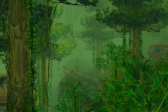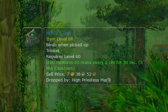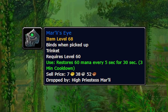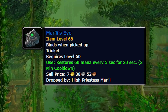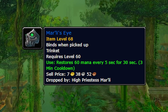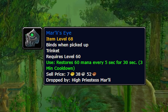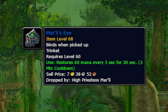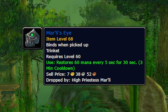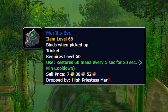First, let's cover the blue trinkets that drop off some of the random bosses. The first one is called Marley's Eye — super common, you're going to see it all the time. It drops off High Priestess Marley, the spider boss in ZG. It's a simple trinket with an on-use which restores 60 mana every 5 seconds for 30 seconds on a 3-minute cooldown. It's kind of similar to a Mind Tap Talisman or the Shard of Scale from Onyxia. It's not the craziest thing ever, but it's quite useful if you have nothing better.